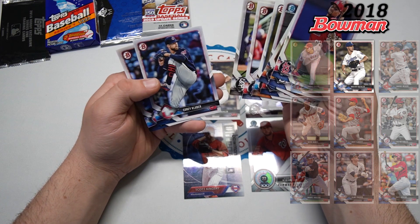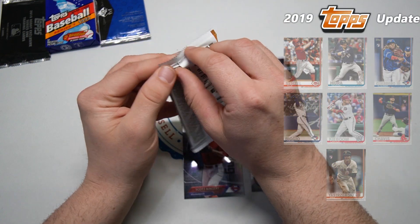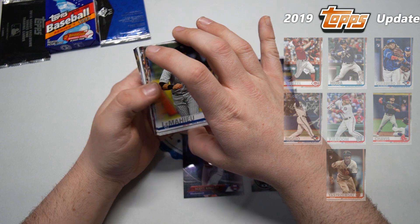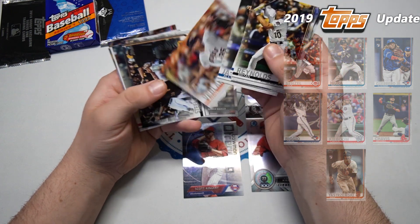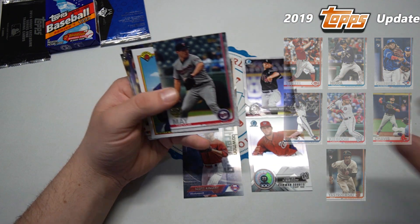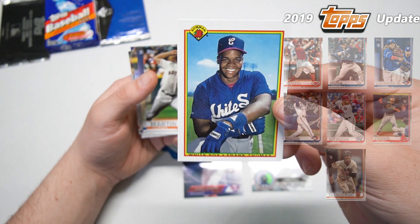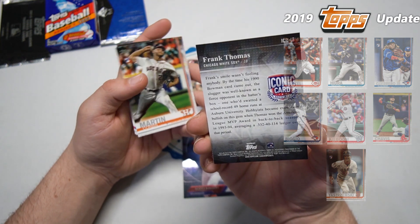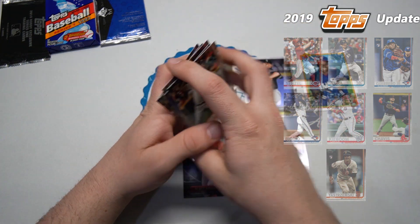2019 Topps Update — this is a pack from a blaster box thrown in here. A lot of young talent like Keston Hiura, Nick Senzel, Carter Kieboom. We'll be looking for Michael Chavis, Mike Yastrzemski. There's a Brian Reynolds rookie card for the Pirates — not too bad. Justin Verlander. We have a Steel City card and a White Sox card. Our special inserts: Trevor May 150 stamp — not too shabby. And look at this iconic card — a 1990 Bowman reprint — very very cool. The slugger was already well known as a fierce opponent. I'm gonna throw that down. And nobody else notable in that pack.